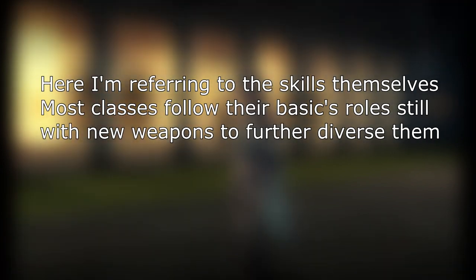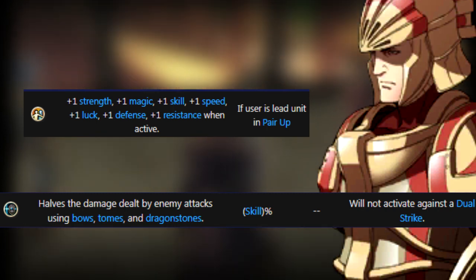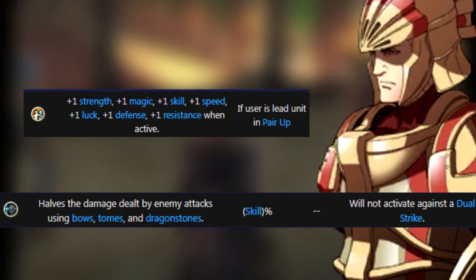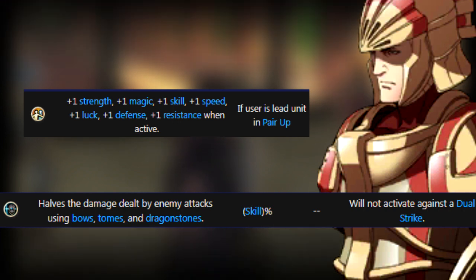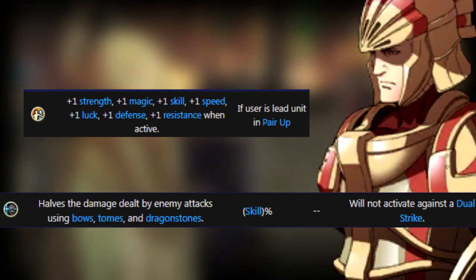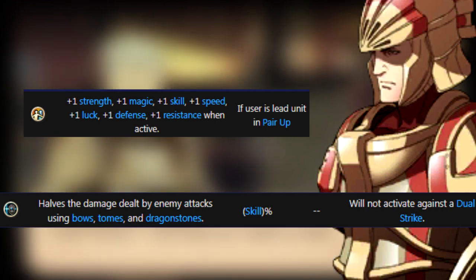The advanced classes are where the majority of your good skills are coming from, so this will be more detailed than the basic classes, as those were merely stepping stones for the early game. First is the Paladin, the first option for Cavalier units. This has a more balanced stat spread and keeps the same weapons, but gains one more movement for eight total. Defender grants plus 1 to all stats when paired with another unit — while not a skill you'd keep, it's okay at mid-game. Aegis is the real prize: with your skill as its activation rate, it will halve all damage from bows, tomes, and dragonstones. It should be paired with a skill that restores HP so you can get more mileage without risking death. Defender is situational, but Aegis is great to have.